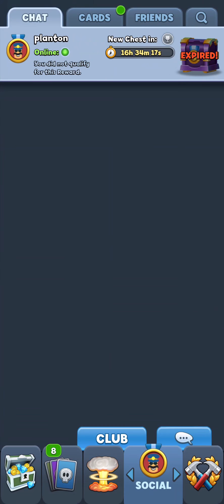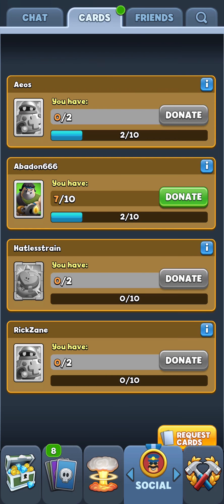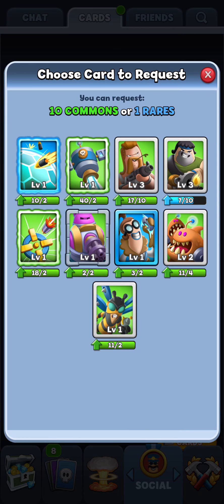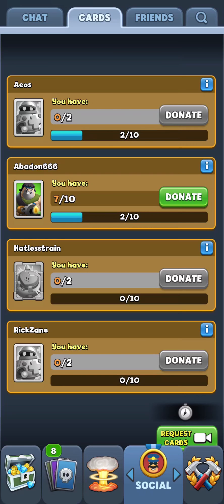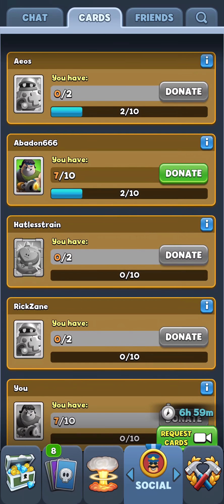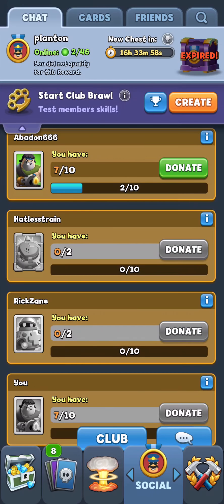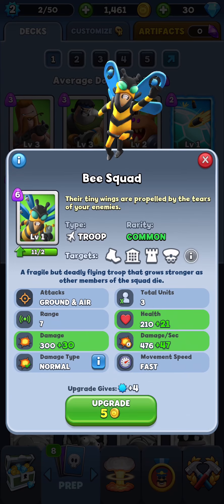There's already a guild system, and in here we can send cards to each other — we can request cards from our teammates, like requesting some more of this guy, and see if anyone from our team is willing to give us 10 of these cards so we can level it up. We can also donate cards to other guild members, chat with our guild, and head into friendly fights with our guild mates.